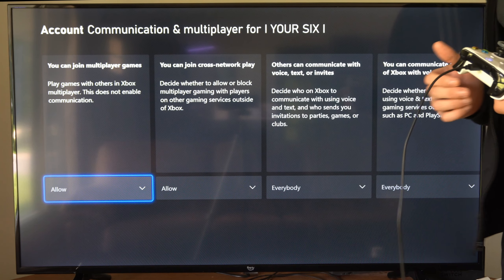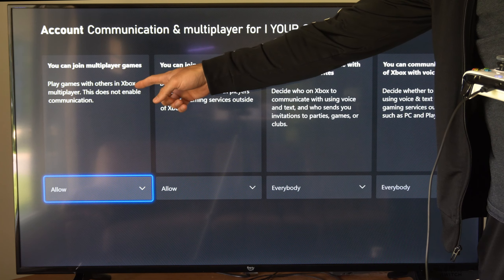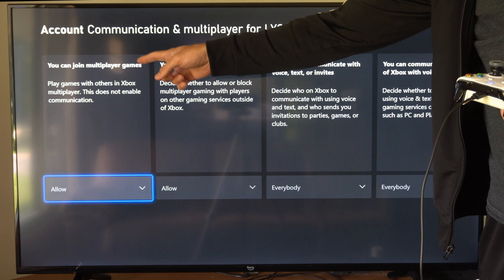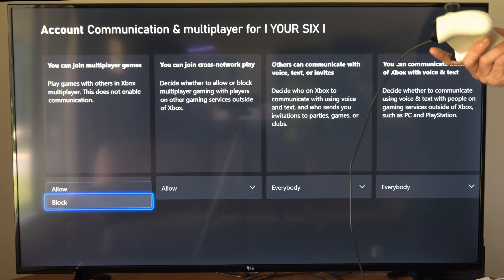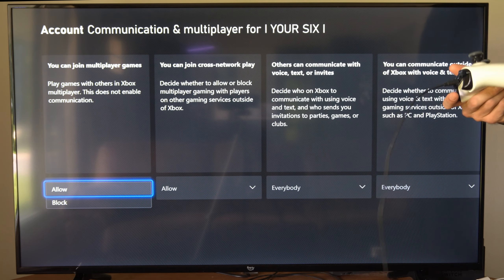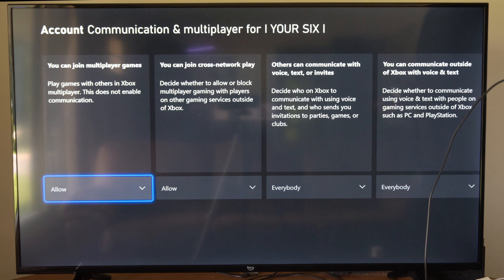If you cannot join a multiplayer game on your Xbox One, you want to make sure this setting right here — you can join multiplayer games — says allow down here. If it says block, maybe this got switched somehow, and you won't be able to join a multiplayer game, even if you have Xbox Live and your connection is good.